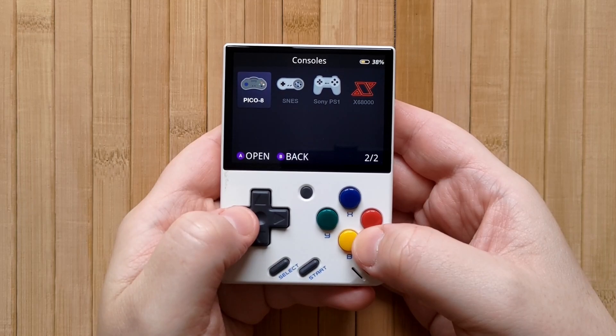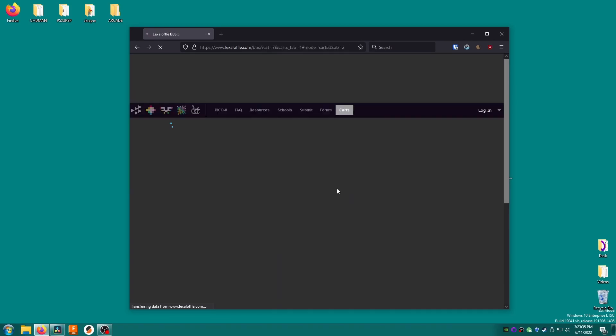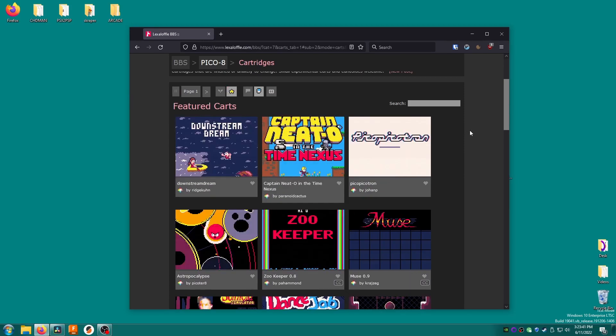Finding games is very easy and free. Browse through this website — link in the description — then click Carts to be taken to the game browser. By default you'll see the most recent games, but you can click the little star to sort by featured, or you can use search to find specific games.